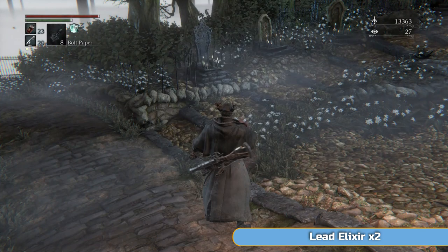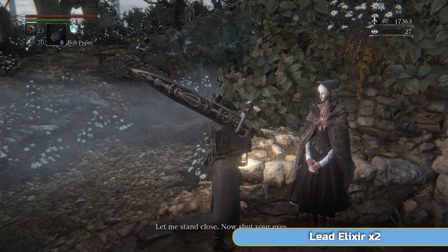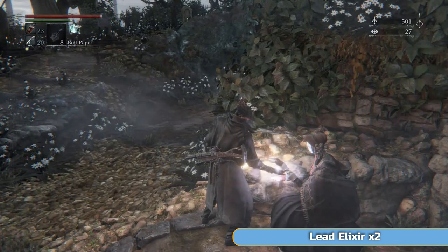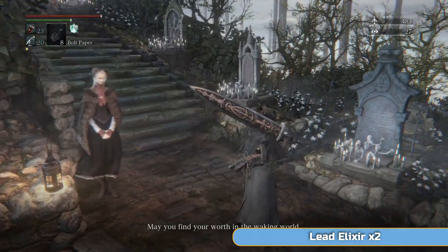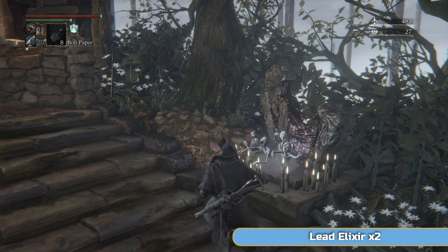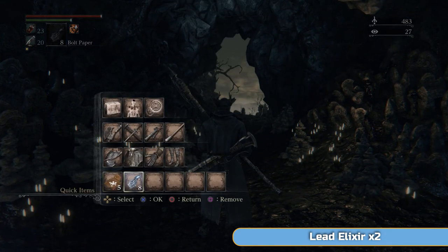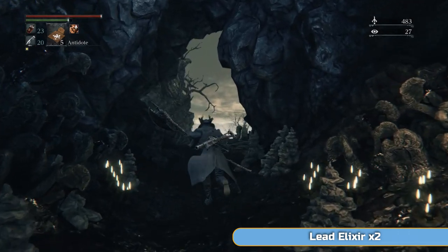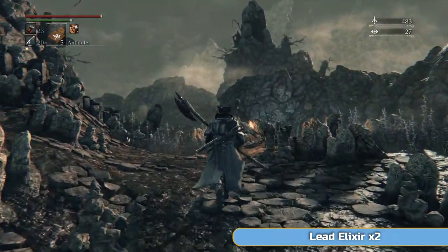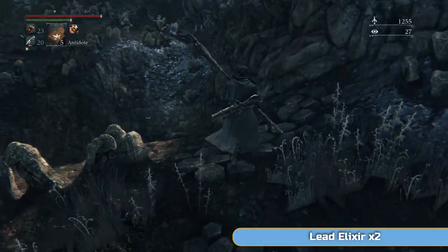Frenzy builds up and even if you kill the enemy causing it — which is going to be the Winter Lanterns — it still builds up afterwards. There's no way to stop it unless you use sedatives, which are fairly rare and expensive, or you lengthen your frenzy bar like I just did. Once the frenzy bar fills up you lose a massive amount of health — I'm talking three-quarters. That's why I've equipped this rune: if you're going to die in this area, frenzy is one of the main reasons.